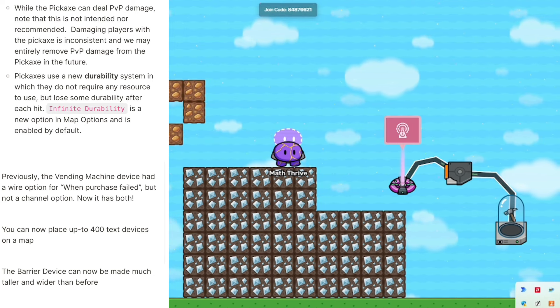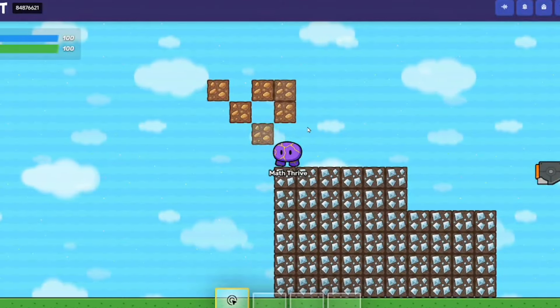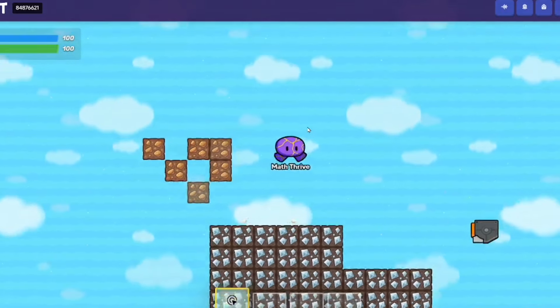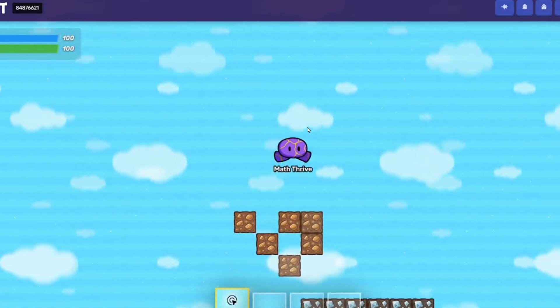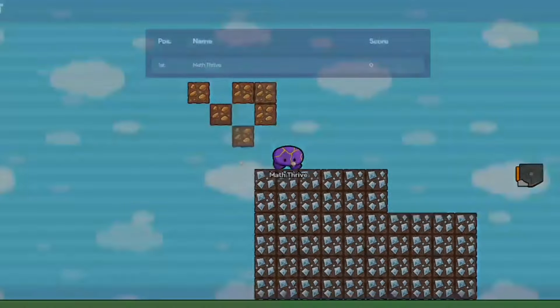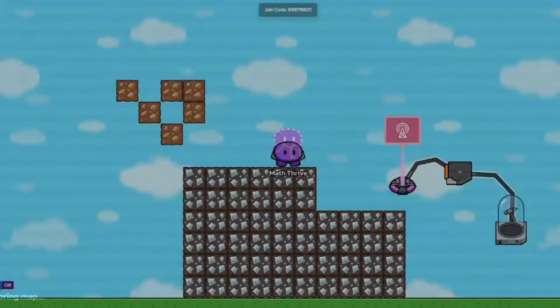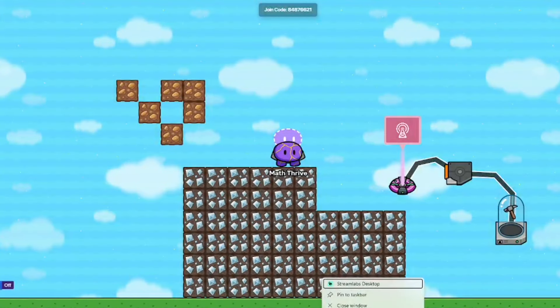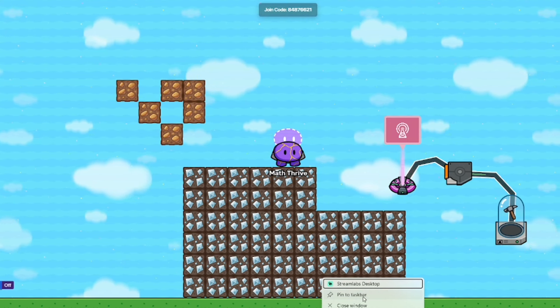So this was not just Dig It Up stuff — they added so much more to it. They've upgraded some things and added the ability to use text devices a lot more, because people are using them for images and things like that. The biggest thing is that the dynamic terrain from Dig It Up is going to be usable in top down and in platformer.